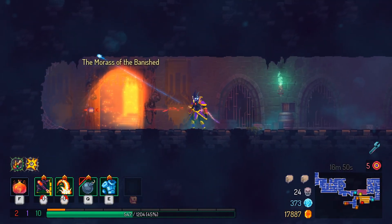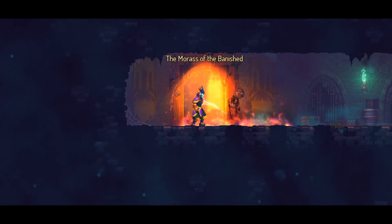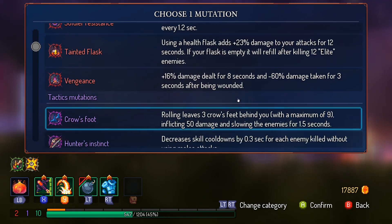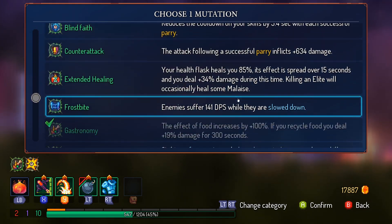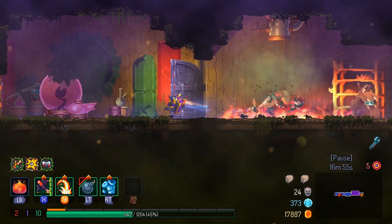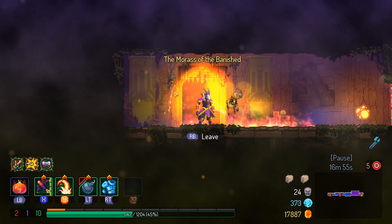We go to the Morass of the Banished because it has one more scroll fragment which adds up, plus a fixed cursed chest. The last mutation you want to get is Necromancy — it's useful to get rid of infection after a boss fight, it still heals you, and it's the most useful option available.